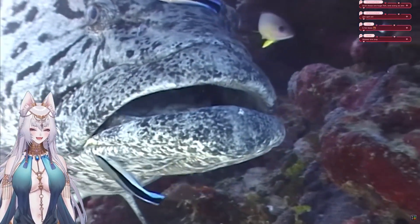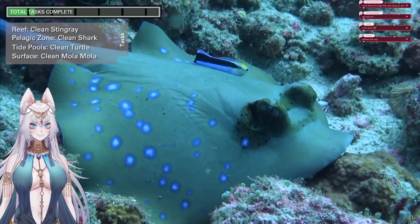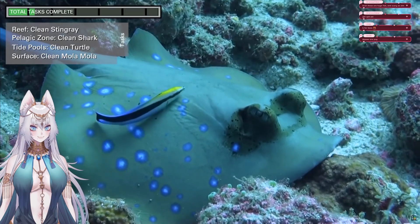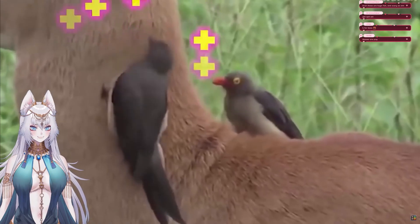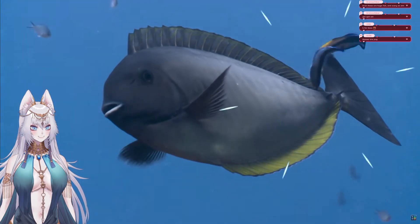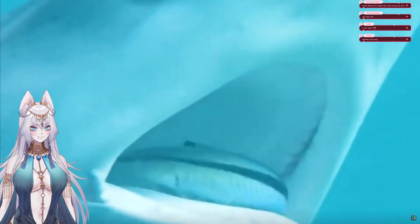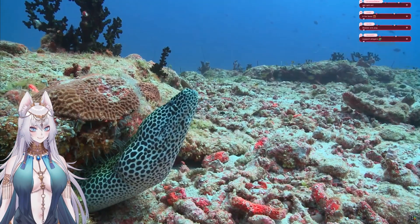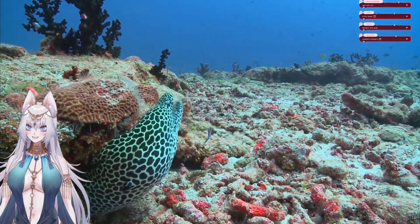Also in B tier, we have the fish faction's premier support class, the Cleaner Wrasse. The Cleaner Wrasse specializes in cleansing larger fish players of parasites, providing an extremely useful service by removing debuffs from any fish player in need, similar to the Oxpecker on land. Parasites are a major threat to fish players, so it's no surprise that even top-tier builds like sharks will add Cleaner Wrasse players to their party. Wrasse do have to rely on their reputation to protect them though — swimming into a mouthful of death is not without risk.